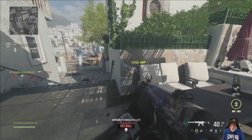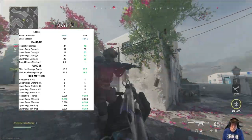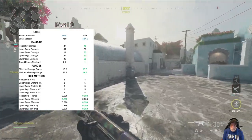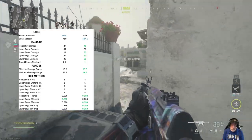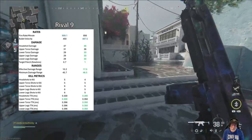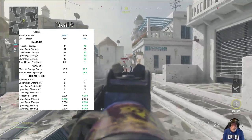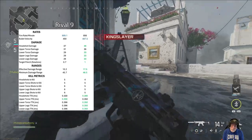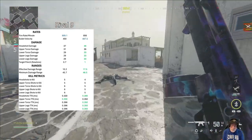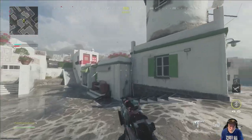Once you put all of that together, you have an unbeatable SMG-like gun. Take a look at the Rival 9 compared to the Jack Ferocity — the Jack Ferocity kicks its butt everywhere. Look at time to kill: 280 milliseconds if you get one headshot at almost any distance. 40 meters is fine, 46 meters is fine. It beats the Rival 9 in time to kill, in damage, and in range.